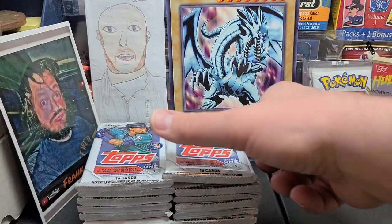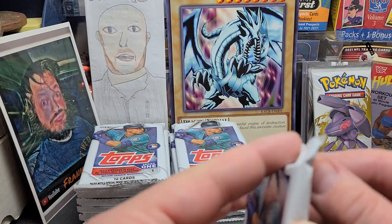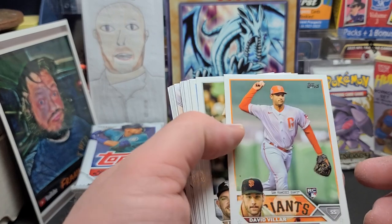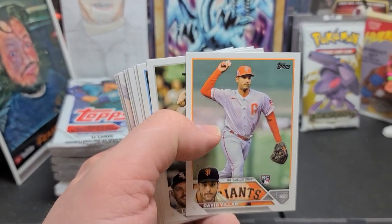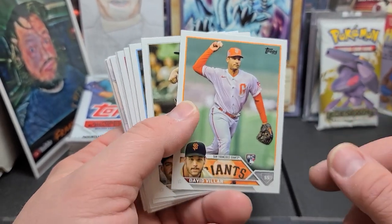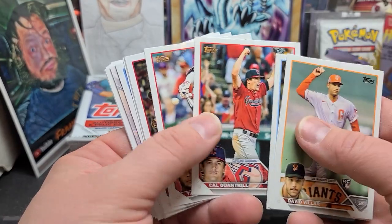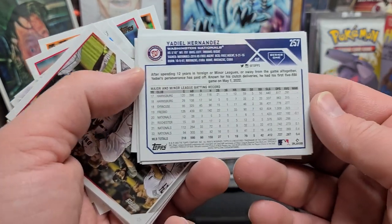Get some good rookies in here. For those of you guys who don't know, you got Adley Rushman, Gunnar Henderson — there's a bunch in here. A bunch of decent rookies — Michael Harris is in here too. You guys know, you've seen a bunch of this stuff. Nice looking cards here. This is actually the first time I've opened any 2023 Topps, so I might go a little slower than you guys usually like.